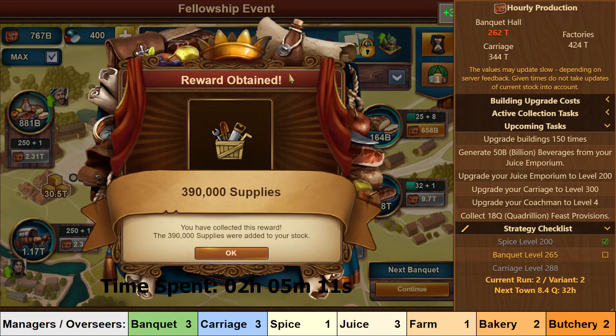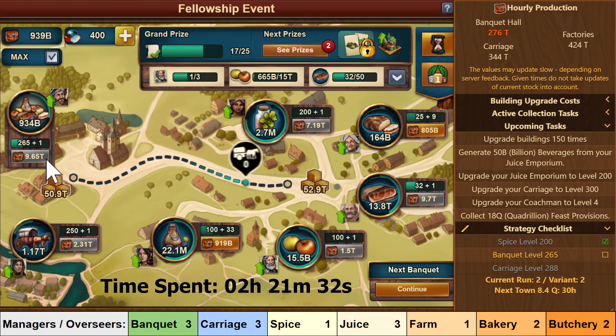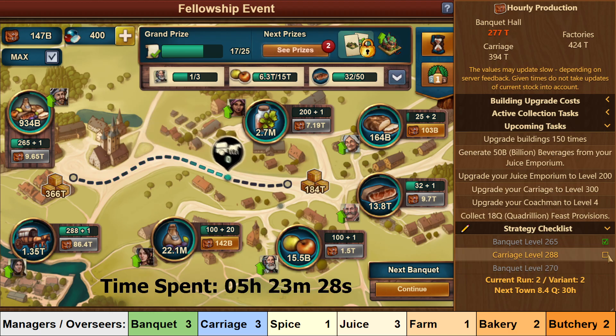You have now completed what I call the start of the town, which as you can see took just over 2 hours. Now we come into the first truly long phase of the town, where your goal is to level your Banquet and Carriage to level 300. This will take you just under 14 hours to achieve, but luckily hardly any of that is actively playing — you just have to log in every now and then to upgrade. This time we are doing yet another variation of leveling the buildings: first get Banquet to level 265, then Carriage to level 288. The idea is the same — you want to stockpile Feast Rations by leveling Carriage first, but before that you also want a few levels in Banquet to boost up the collection rate.